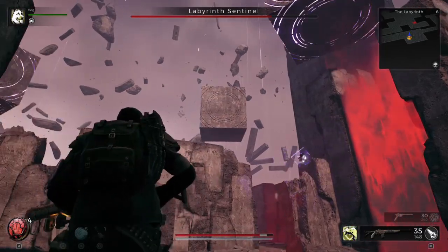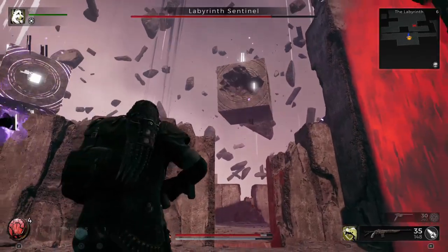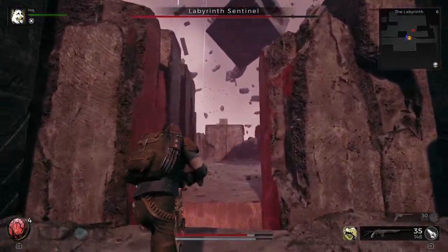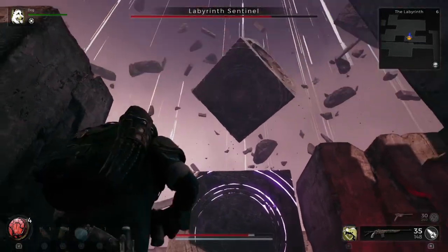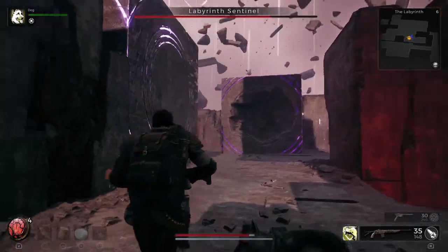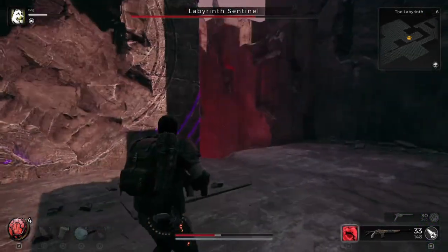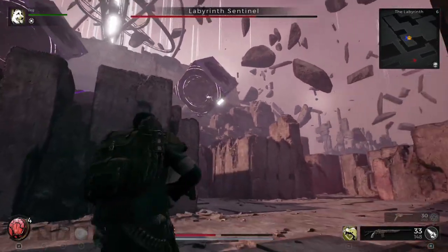There are lights or crystals on the side of each of these cubes. To damage the labyrinth sentinel you have to destroy these lights. After you destroy all of the lights on a particular cube, the cube will no longer glow. You can see the one in front of me right now is glowing purple — as soon as all of the lights are taken care of it will no longer glow, so that's how you know the cubes have all of their crystals depleted.